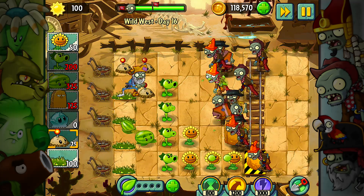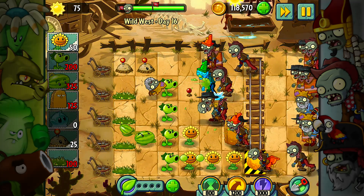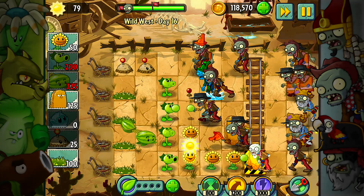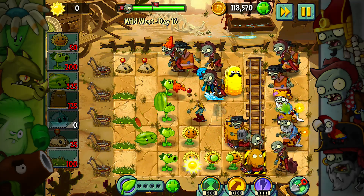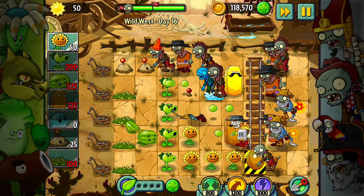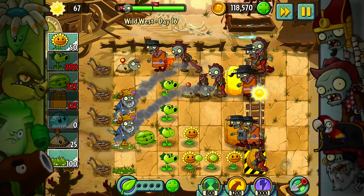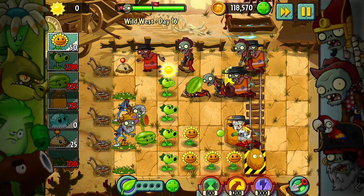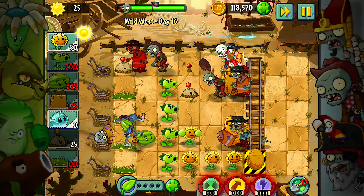I'll add this right here and start adding more firepower. That lane right there needs it really badly. Add that down there. Freeze that one guy. Add these here as extra lines of defense — that guy's going to get stuck eating that. There are three guys there, which is really unfortunate. I need a lot of sun real quickly.